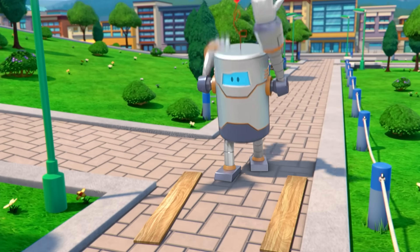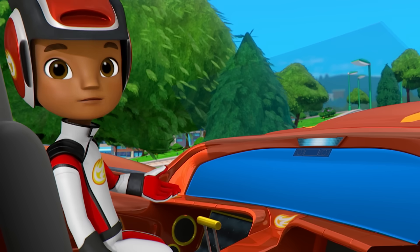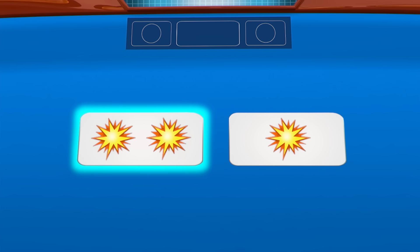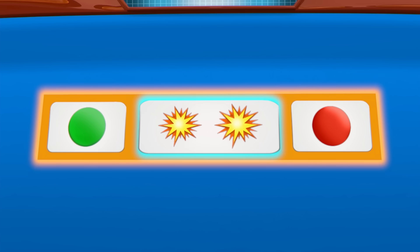Uh-oh! That throwing robot is throwing two things this time! Help me code Blaze's arm to do two smashes! Which of these is two smashes? Yeah — that's a group of two! So our new code is: go, smash, smash, stop!